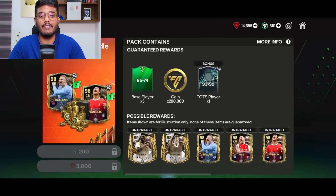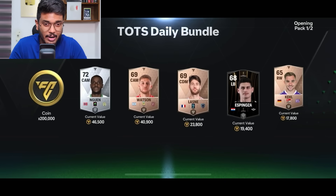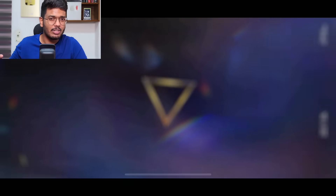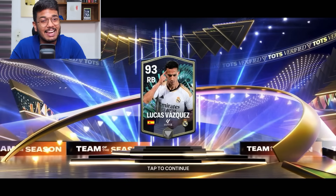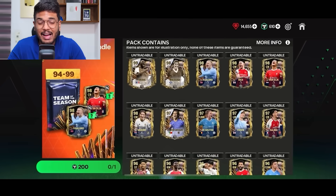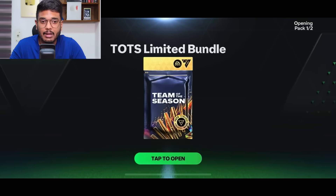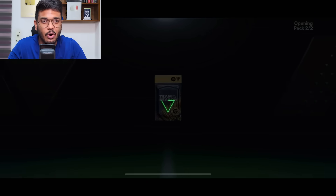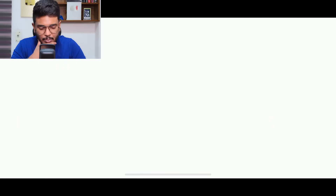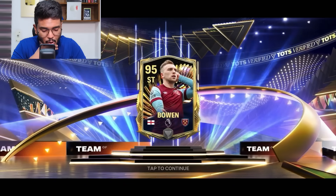The next pack is the Storch daily bundle pack costing 200 FC points. I want to see the France walkout but it's Spain walkout — CDM? No, it's right back, so that's Lucas Vasquez. 93 OVR, good but not useful for my team, and he's untradable so it doesn't matter. Then the guaranteed 94-99 untradable TOTS player pack — hoping for a TOTS icon, but it's England, Striker — that's Jared Bowen. Very disappointing; I either get Jared Bowen or Cole Palmer out of this.